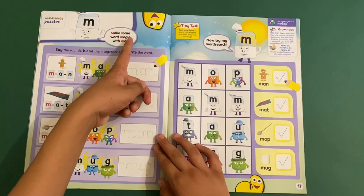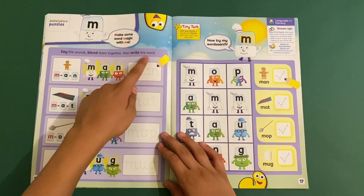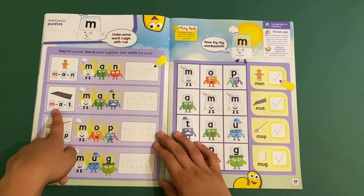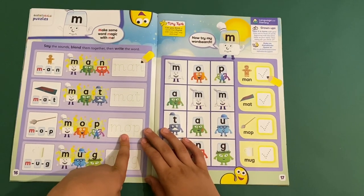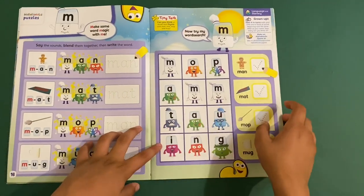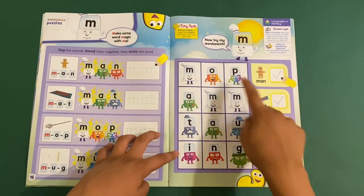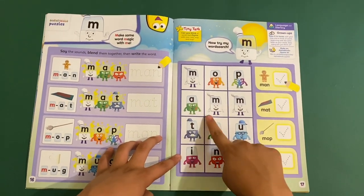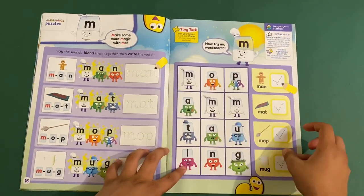Now there's an Alphablocks page with some puzzles. Make some magic words — say the sounds, blend them together, and write the word. We've got: M-A-N, man; M-A-T, mat; M-O-P, mop; M-U-G, mug. And then there's a word search — you have to find these four words: mat, man, mop, and mug.